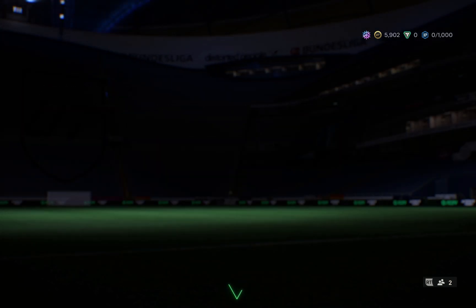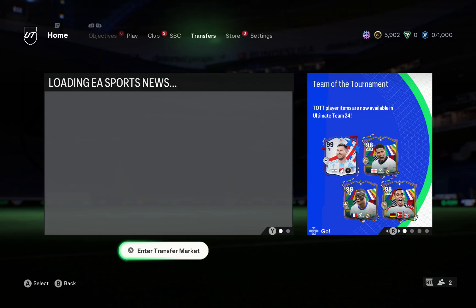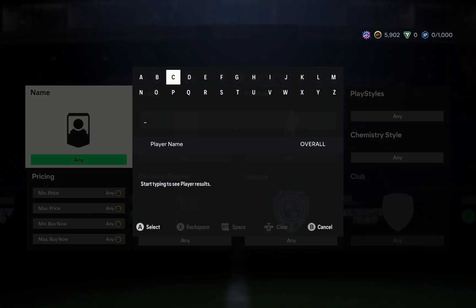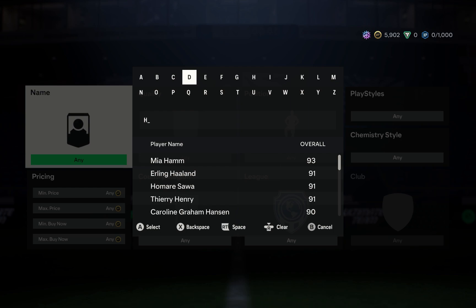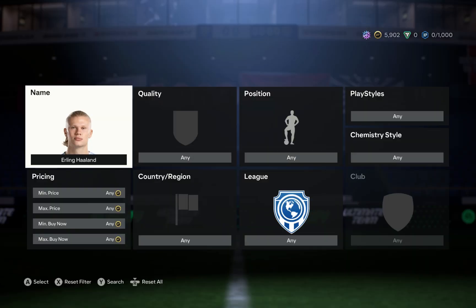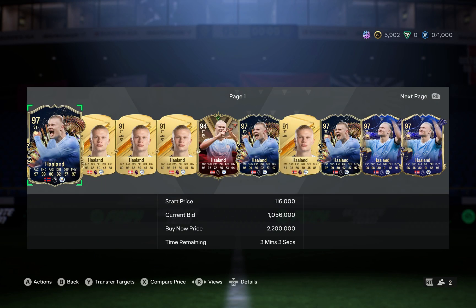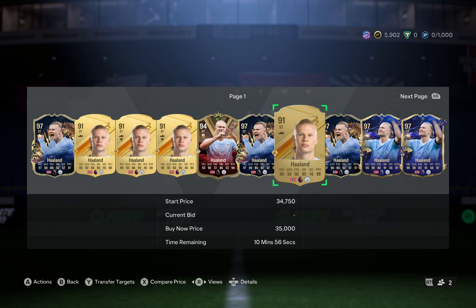Otherwise, you have another option. You can just go on the transfer market right there, and then just go on the search and type Haaland. And as you find it, you can see the Haaland card on your screen. So from here, you can get Haaland.